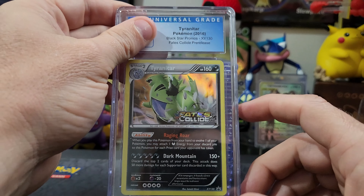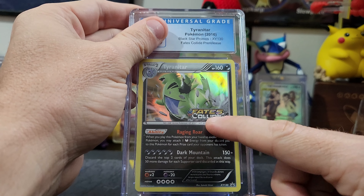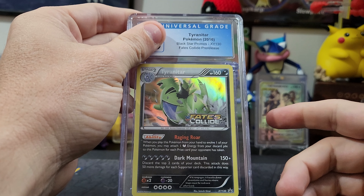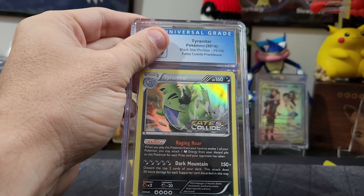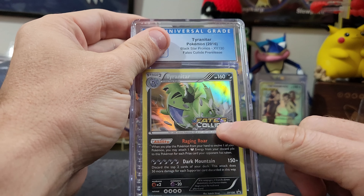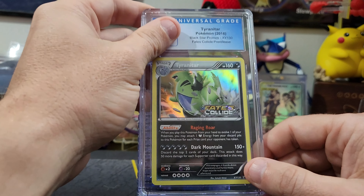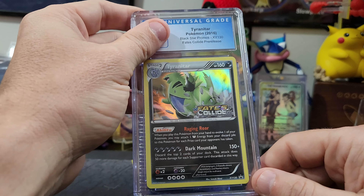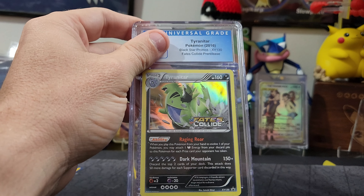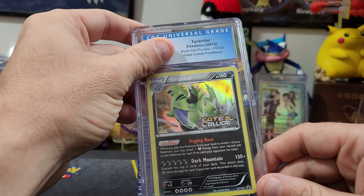I don't know a whole lot on this one. When you see the label like 'XY Fates Collide' — they still do these for pre-release and build-and-battle cards. Those specific holo cards will say things like 'Fusion Strike' or 'Brilliant Stars' or 'Chilling Reign' on them, and those cards with that stamp usually fetch a decent amount more than regular holos. So if you're a collector and you find those cards, they might be worth more than the regular holos. I'm guessing an 8.5.